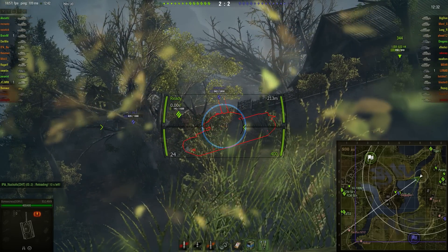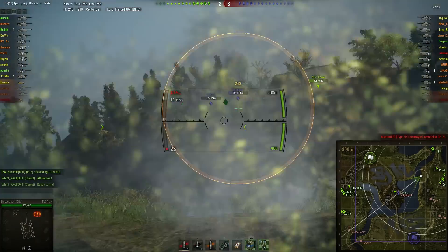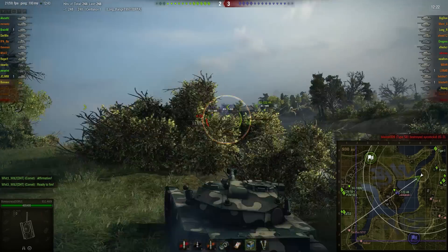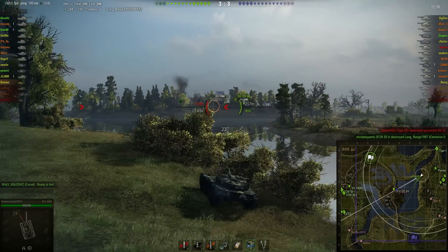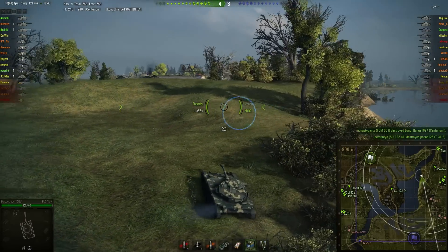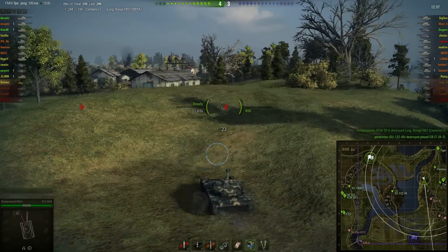Going to think about taking a shot, but the problem is that will probably reveal his position and he doesn't really have any cover. Decides in the end to take a shot on the Centurion. The Centurion opts not to return fire there and actually gets himself taken out by the FCM. And then that just leaves this T-34-3, who then goes and suicides on the other side of the island. So that went pretty well for the allied team.